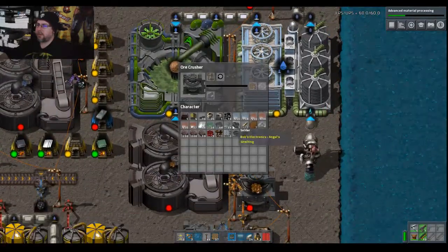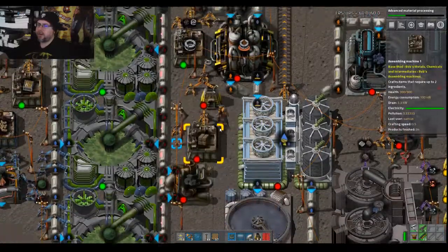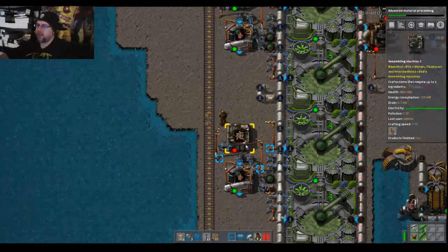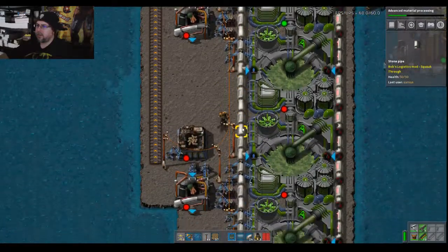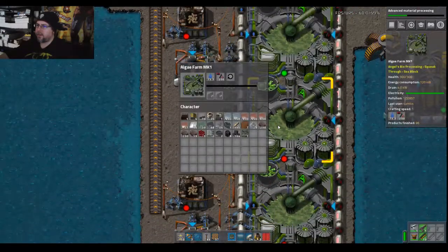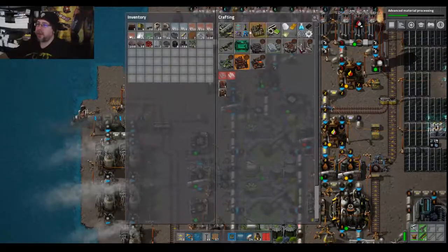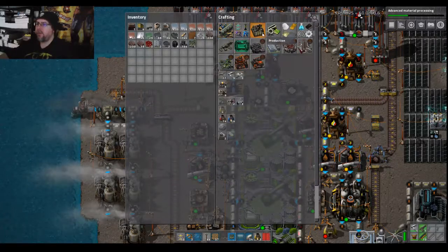Uh oh, something is wrong. Something is not working — is it coal? Yes, there's a lack of coal. All right, so now we have to start getting some amount of extra somewhere in here. So really this is all about mineralized water — we just don't have enough. This is going to have to change. Can we build a water tank yet? I thought we were working on fluid handling — perhaps not.